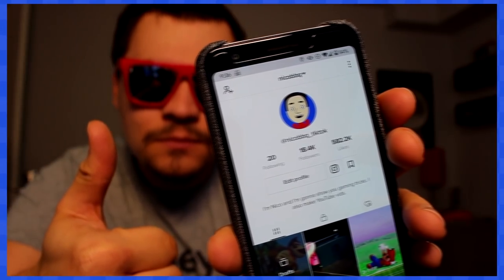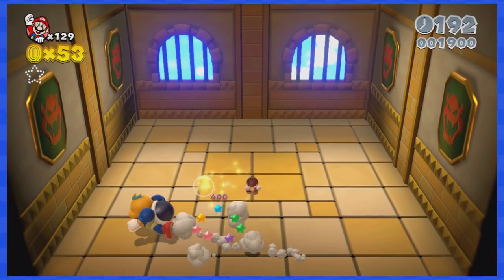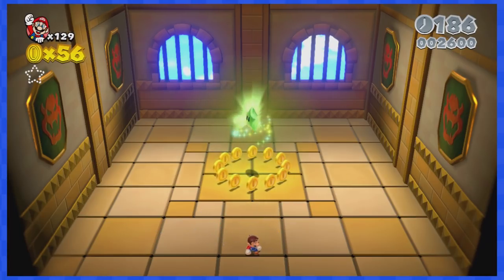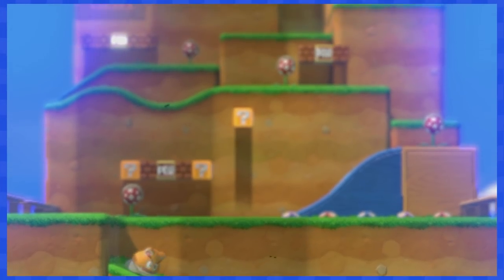1-A is a basic fight against two Charging Chucks. Your best bet here is to stay in the center of the arena and wait for them to come and attack you, so it will be very simple.